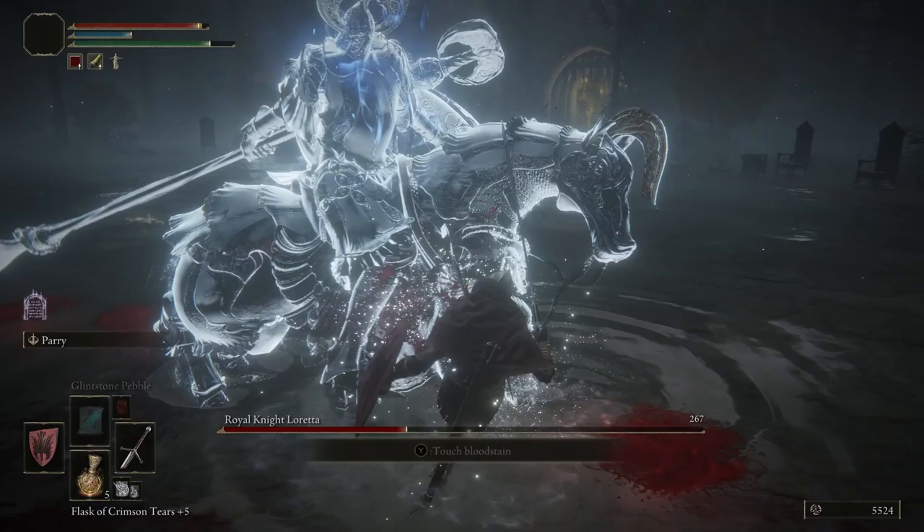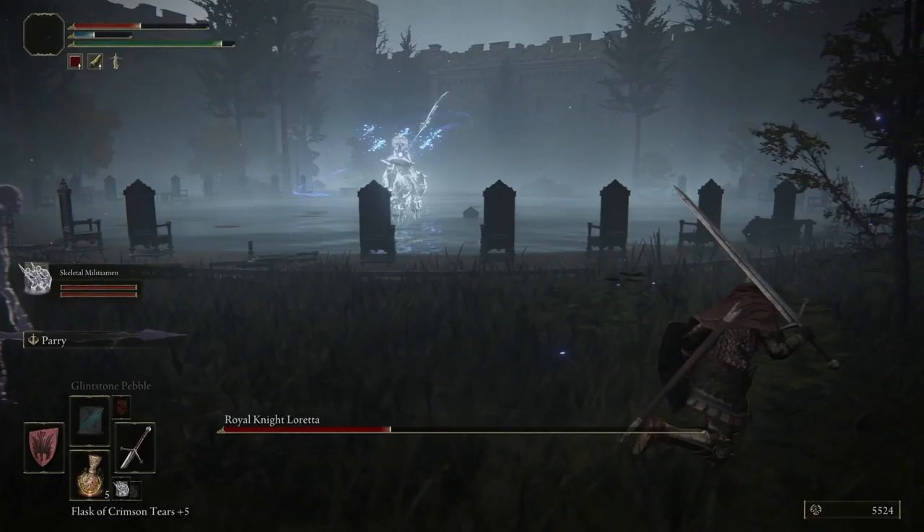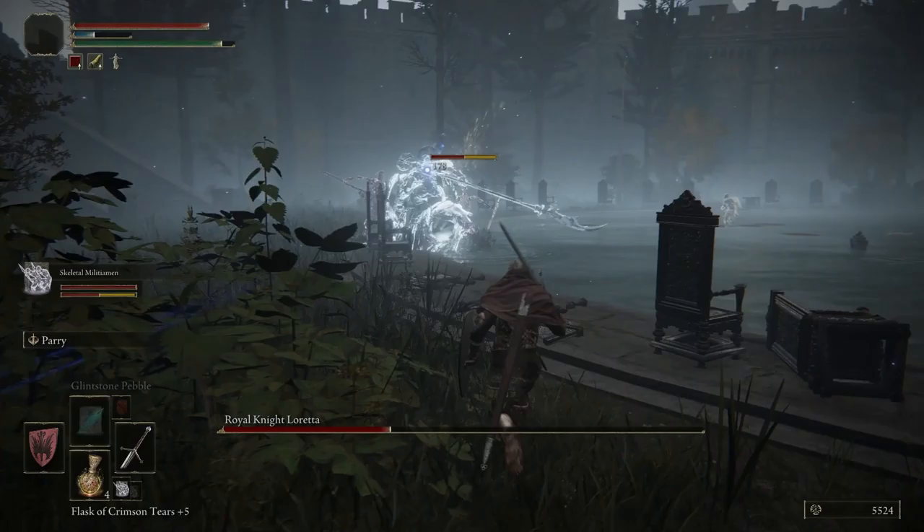My recommendation is to find a good time to run away and summon some spirits. This will help distract her as she will attack them, which gives you enough time to be able to do damage. Here you can see I got hit, but I just take my time and dodge her magic moves.